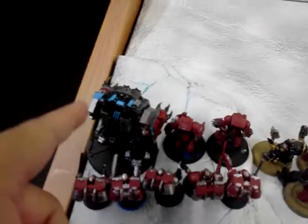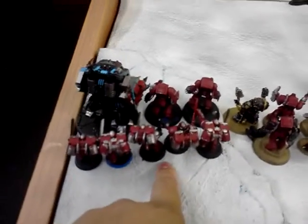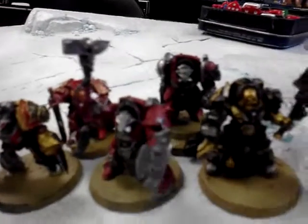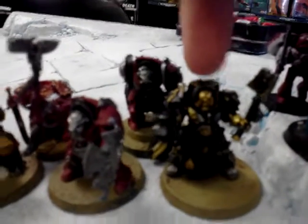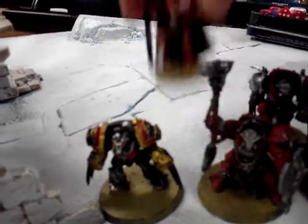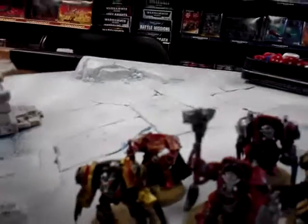So on my side, we have a Death Company Dreadnought with dual blood talons. We have an assault squad with a power weapon — they also have Fiery's Charge. We have a Lightning Claw Terminator squad that has one Thunderhammer with Storm Shield. There's a Cruiser Chaplin in Terminator armor. We have the Headless Librarian and the Ironclad Terminator armor. This whole squad has Fiery's Charge.